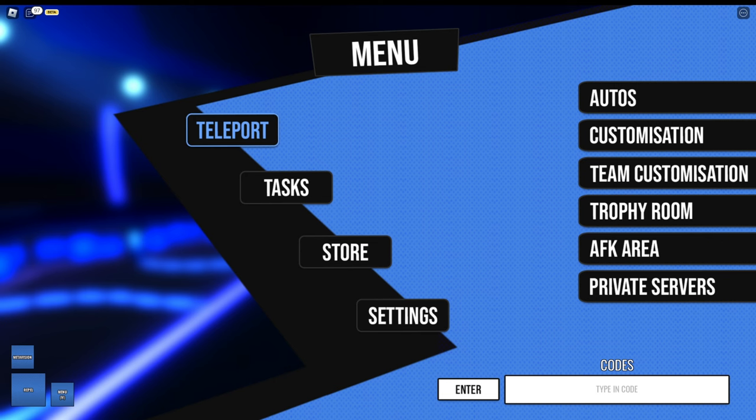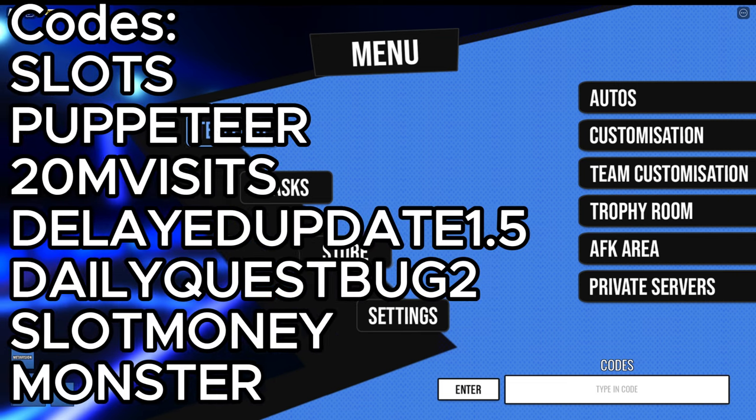And there are some new codes. I will be listing them right now on screen and in the description — you can pause and write them down or copy and paste them. The codes give a lot; they give around $400,000.